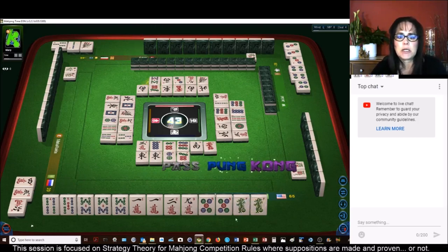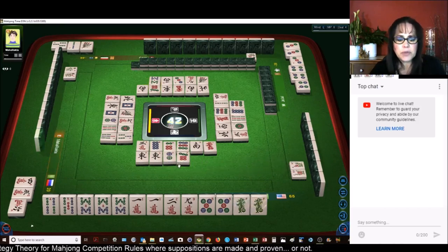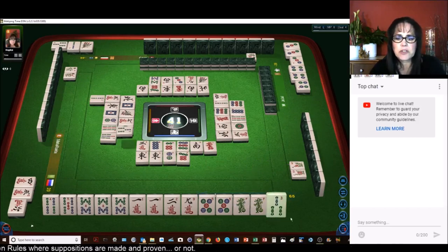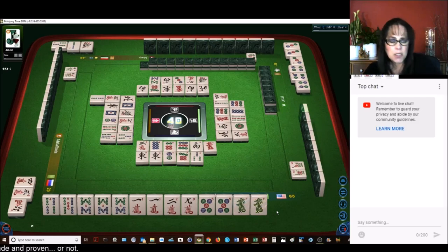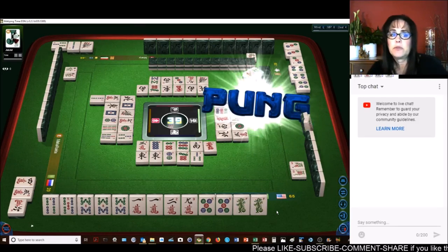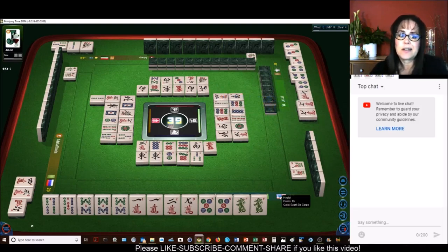Seven bamboos, I want to try to minimize my dots because they can Chow from me. In that case, they weren't ready. Nine dots, nine crack — there's one out — so I think that was a good switch. Eight bamboos — a kong! I don't think we're going to declare it. We'll stay concealed. You might get something special for a kong. A melded kong is a fawn! Okay, there's a lesson learned for me — a melded kong is a fawn. I could have gotten another fawn — there is a benefit.